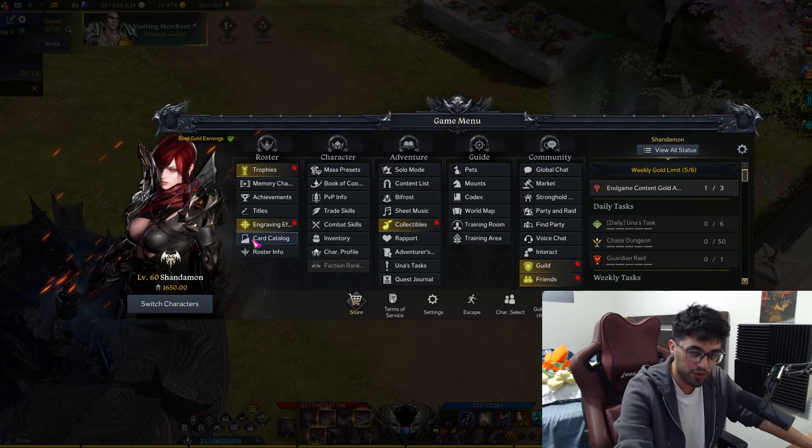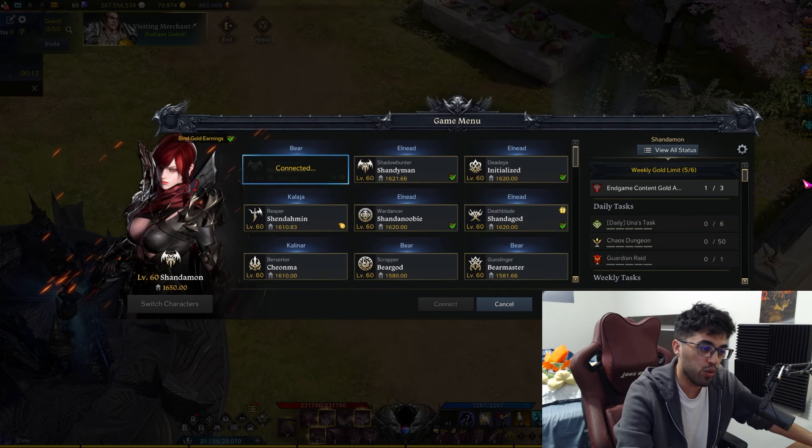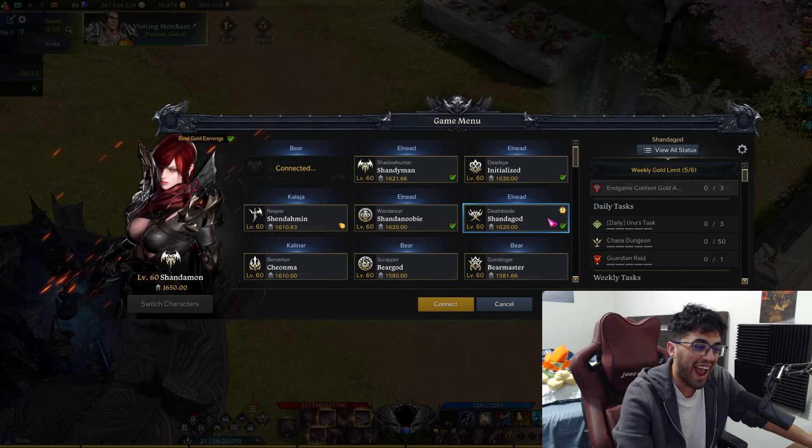First off, let's show the roster. So basically I'm gonna show you the roster and what I plan to do for tier four. Ready? Boom, here it is. As you can notice, a certain someone got benched — goodbye Zerper. I got bored, unless Zerper looks kind of fun in tier four, I don't know yet.